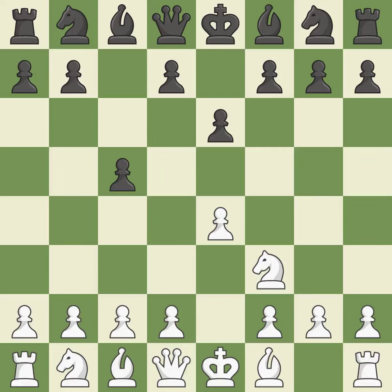The dark-squared bishop has a fresh opening created by e6, and the queen has a new diagonal created by e6. d4 offers to trade the more important central d4 pawn for the c5 pawn in exchange for more control of the center and quick development. Cxd4 gives black two central pawns versus one central pawn for white.